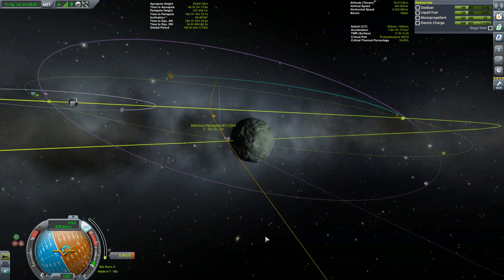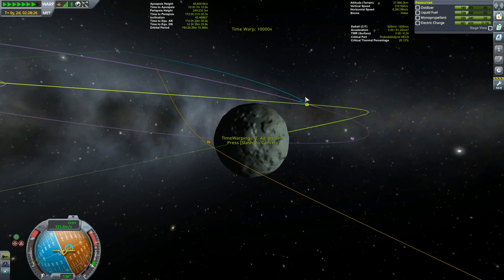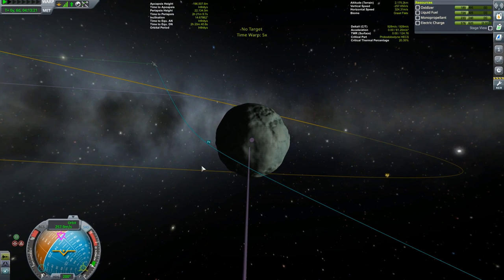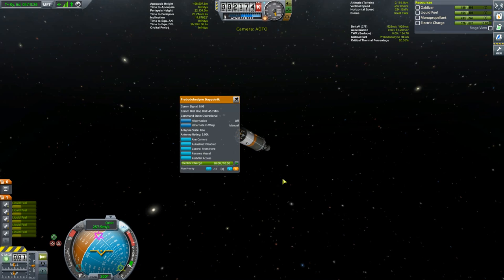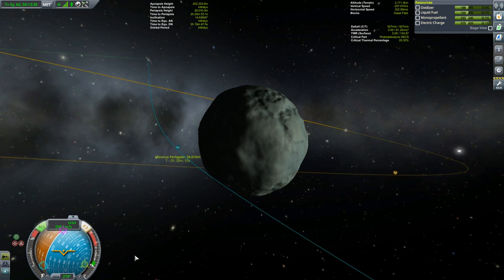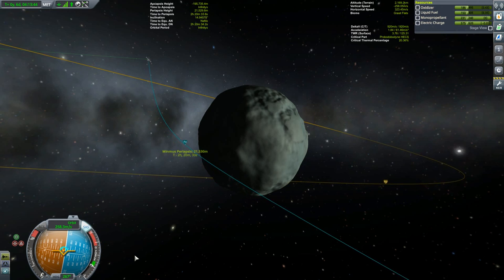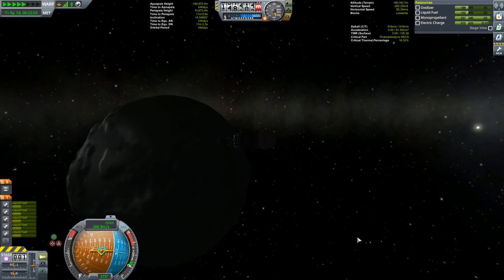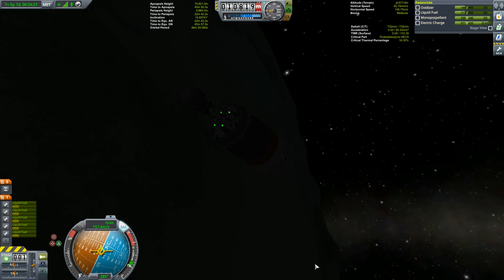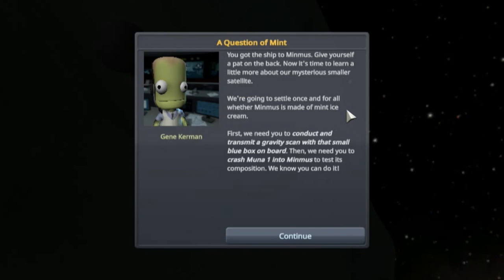Alright, we are here. We want this to be between 9 and 12 kilometers, so I'm going for right in the middle — 10 and a half — with no maneuver node, just burning radially inwards. Overdid it a little bit, using RCS to back off. Beautiful. You got the ship to Minmus — give yourself a pat on the back.